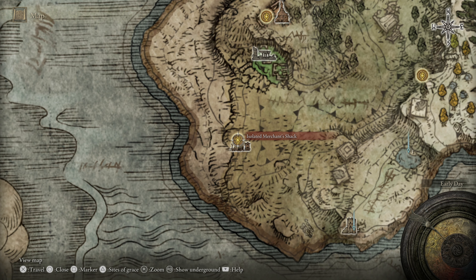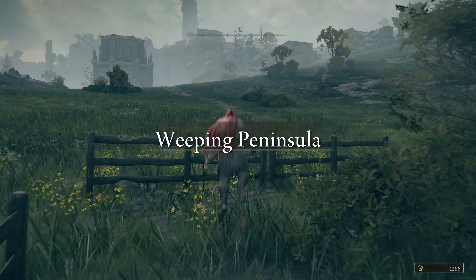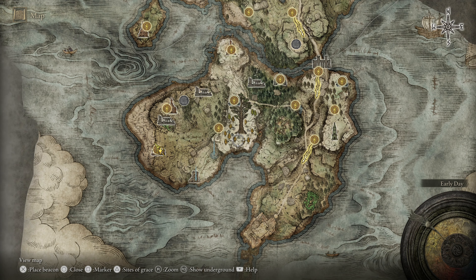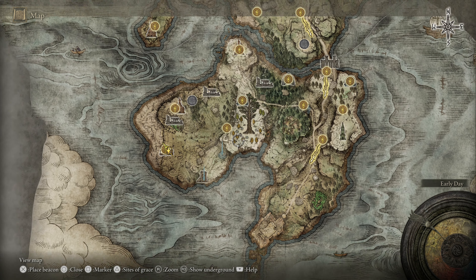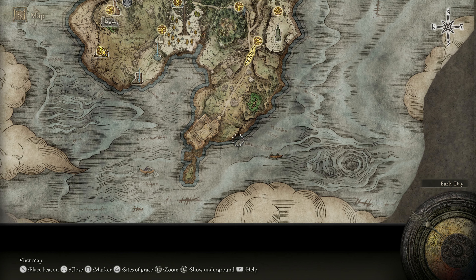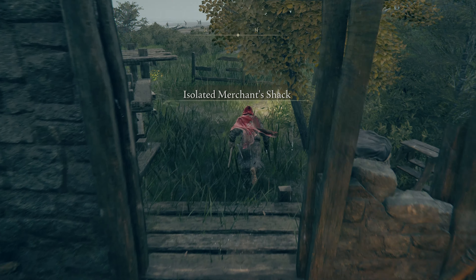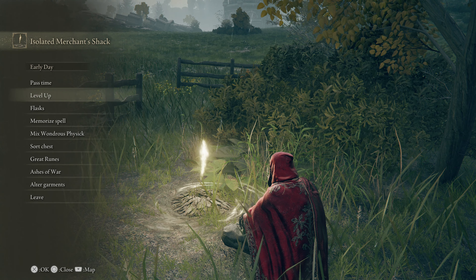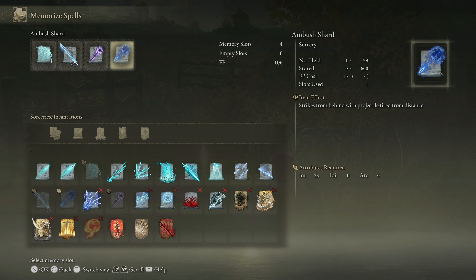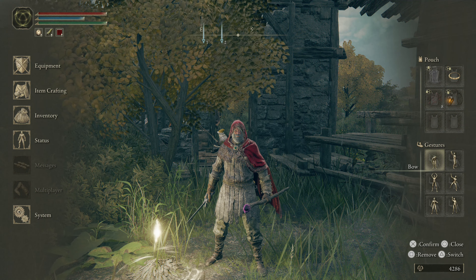There's nothing else I can do here other than kill that sentinel, which I don't really care to. That was really cool. We've explored a good chunk of the Weeping Peninsula - we still have the little pond area, the minor Erdtree, and pretty much all of this, so about two-thirds explored depending on how big Castle Morne is. Also, before I forget - we got that cool new sorcery. Let's equip it and trade out Glintblade Phalanx for the Ambush Shard. Thank you so much for watching, hope you're still enjoying, and I'll see you next time - still in the Weeping Peninsula.